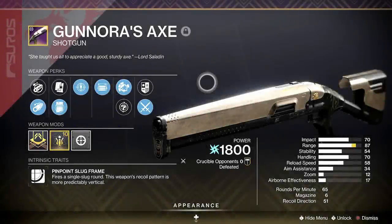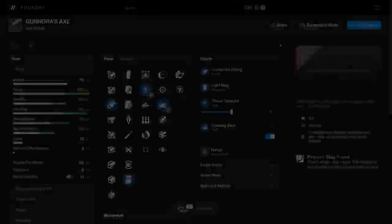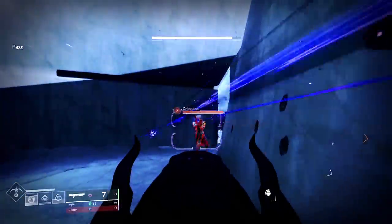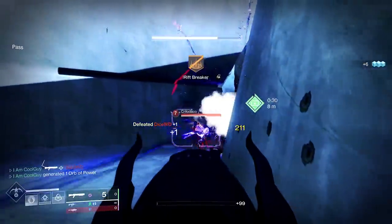So that Ganora's Axe, it's important we cover it: threat detector, opening shot, range masterwork, light mag, corkscrew. If you did get different barrels or mag, this is kind of what you want on a shotgun period. 87 range, 70 handling with this roll. Once you're in range, threat detector times one, opening shot's going to proc — that's 100 range with accuracy help, 95 handling with an animation scaler. Perfect, or near perfect I should say. It's more than enough. And there's a ton of shotguns that can do this — Inquisitor and a couple more.